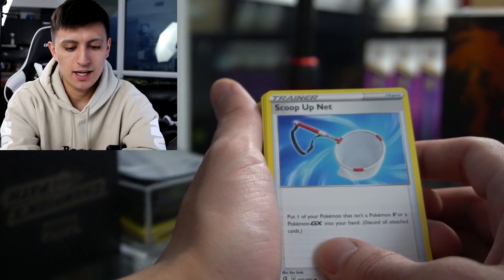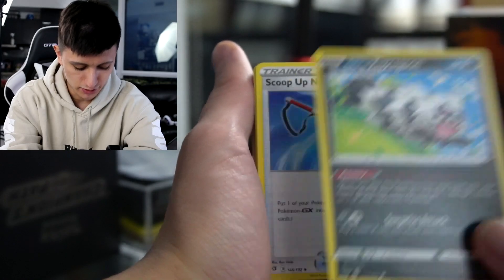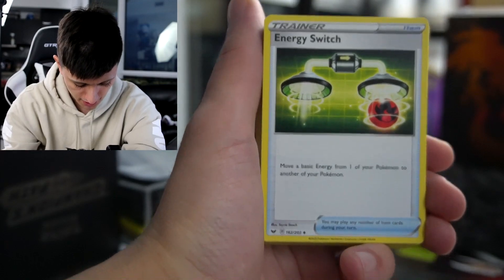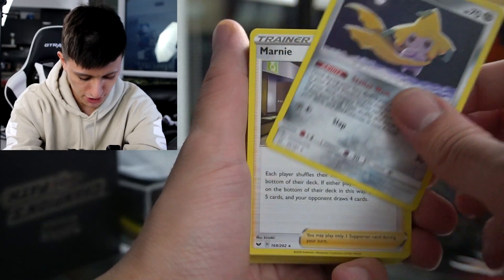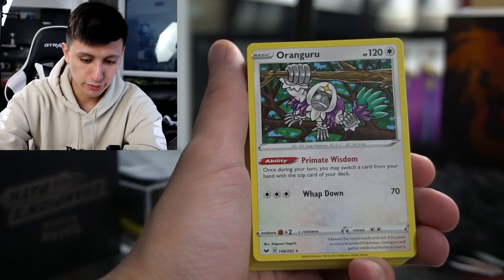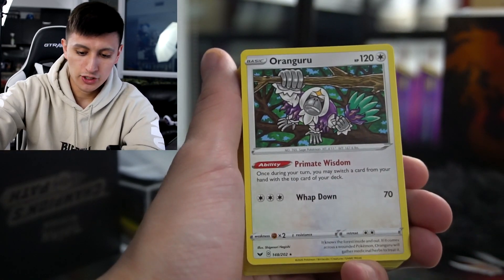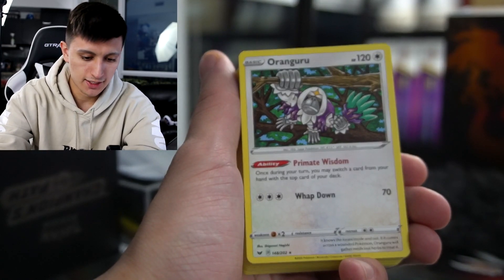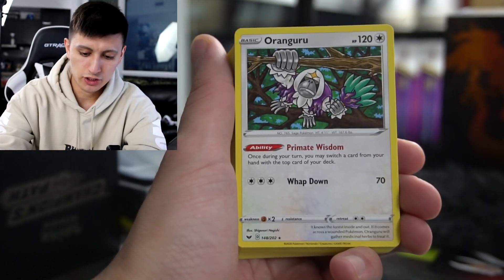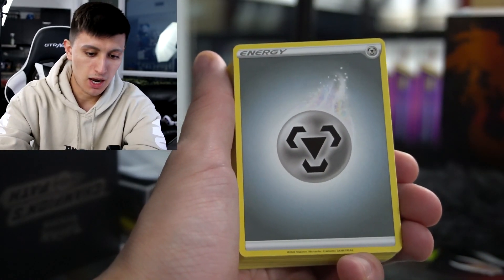We got Scoop Up Net, which is good if you're going to combo it with Galarian Zigzagoon. We also have Switch, Energy Switch, another Jirachi, another Marnie, and Oranguru. Oranguru is really good for making sure certain cards are at the top of your deck — once during your turn, you may switch a card from your hand with the top card of your deck. So if you're comboing that with Zacian V, you're guaranteed to get the right cards you want when those abilities pop off.